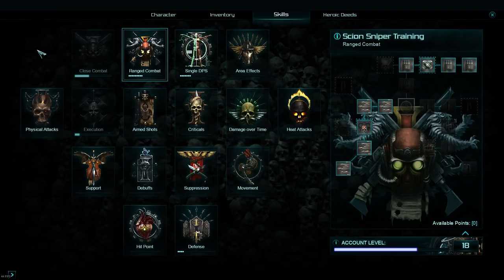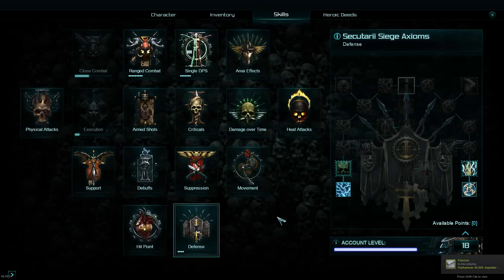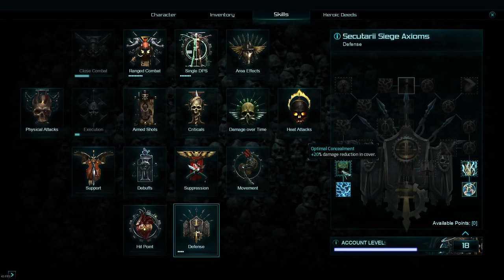To kick things off, I'm going to start with the skills that anyone can use. There are two types of skills: weapon-specific skills, and skills you can slap on any character and they will be useful. The ones I would start with for universal skills are typically in the defensive tree.